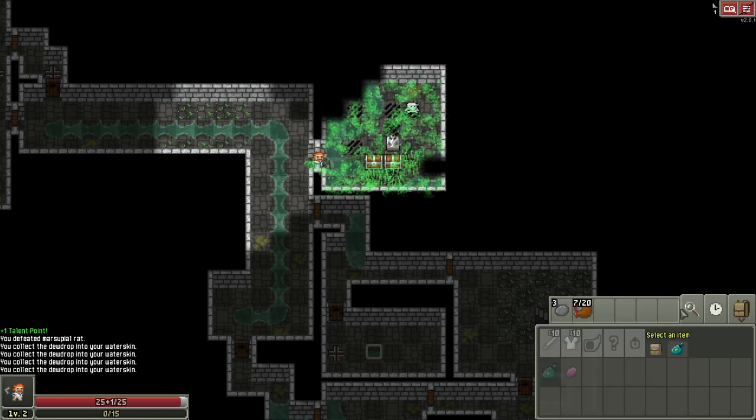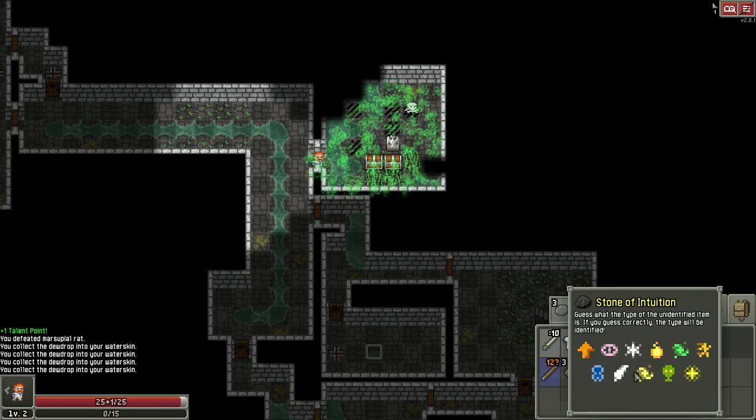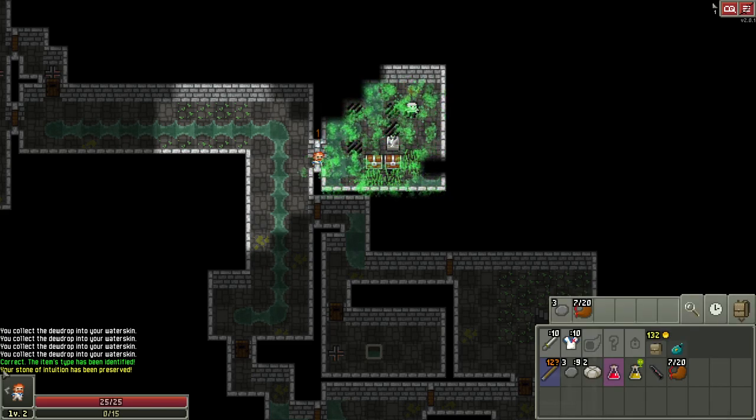We have the stone of intuition in our velvet pouch. Since we know one of these two potions is the purity potion, we make a guess. Use the stone of intuition, go to your backpack tab, pick one. The color is completely random — I'll pick the golden potion. The icon looks like a gas mask. We select purity and hopefully get lucky.